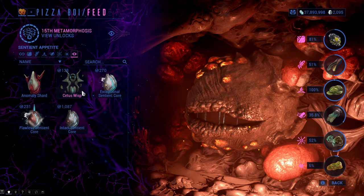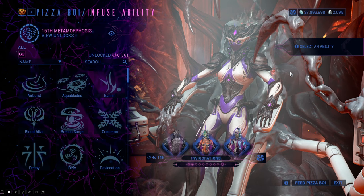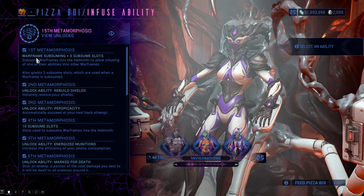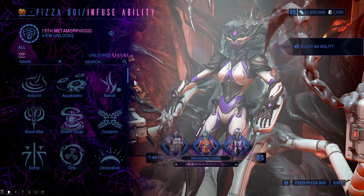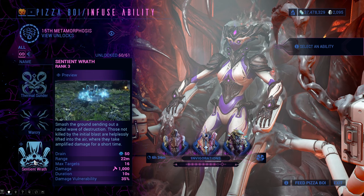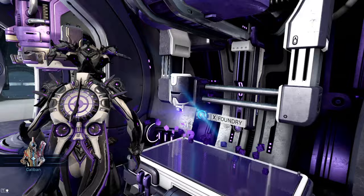Every percentage point of fed material will level up your Helminth by 6.66 experience points, and you can see how much you leveled up by checking the experience in the upper left corner when looking at Helminth. Once you get to 2,250 you will unlock its first level, which will allow you to finally subsume Warframes, and you will also get 3 subsuming slots — meaning how many Warframes you can sacrifice to the Helminth. Subsuming means sacrificing a Warframe for one specific ability it can get you. Subsuming a Warframe will get you 1,600 Helminth experience, so it is quite good to use.